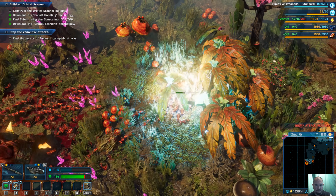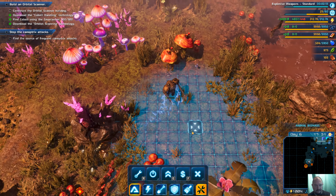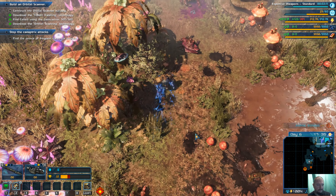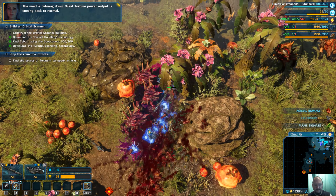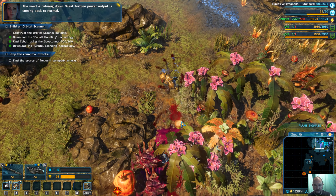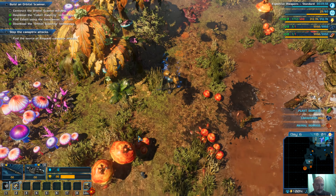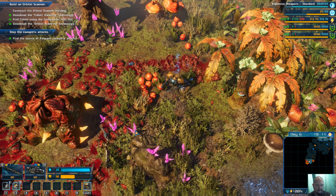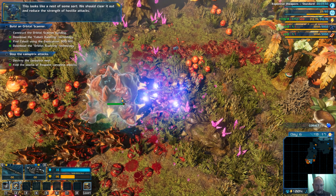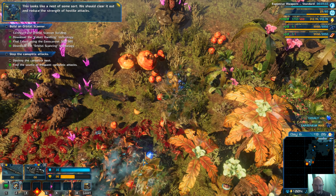Warning! A new group of hostile creatures is coming from a nearby nest. Wind is calming down — wind turbine power output is coming back to normal. Creatures came spawning in at the same time as I was there. This looks like a nest of some sort — we should clear it out and reduce the strength of hostile attacks. There is a lot of them inside — this might be difficult.